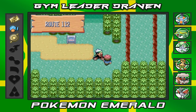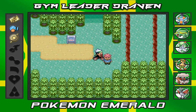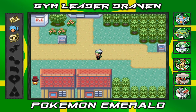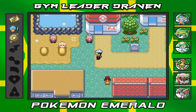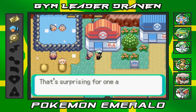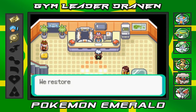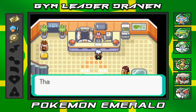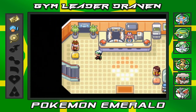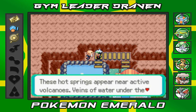An NPC says he'd like to get to Mauville but going down those ledges makes it hard to get back to Lavaridge. And here we are — Lavaridge Town! We take a small tour. First we heal our Pokémon at the Pokémon Center. The town is famous for its hot springs, which draw hot water from the volcano — magma heats underground water veins to create the springs.